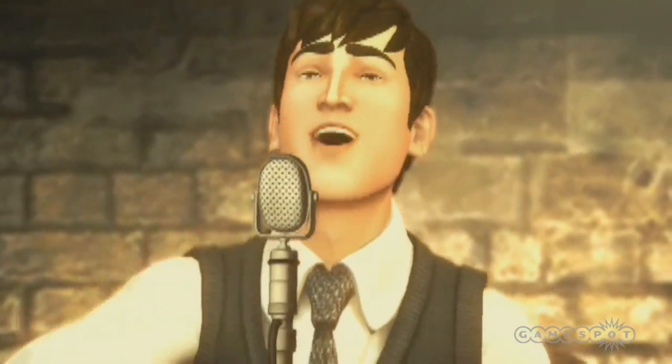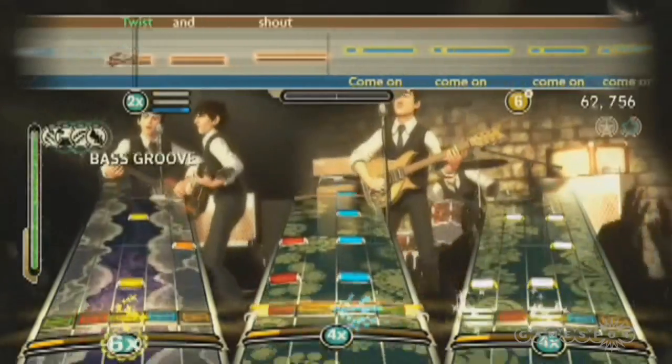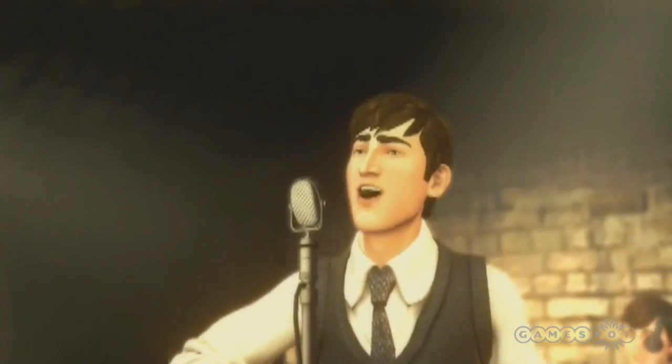There's a standard drum trainer, which will teach you the basics of getting four on the floor, and a brand new Beatles Beat feature, which will give you some insight into Ringo Starr's drum stylings. Ringo is no Neil Peart, but you'll be able to choose from and practice a ton of his signature beats and fills, all inspired by the 45 songs that make up the game's set list.